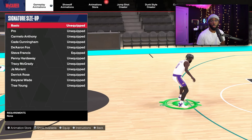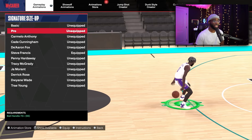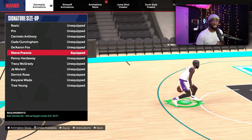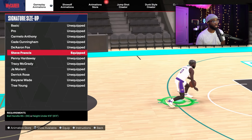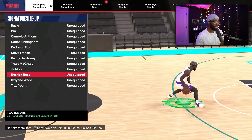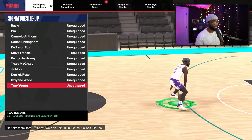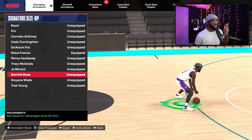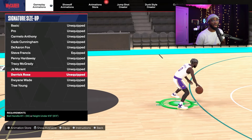For your signature size up, there's only one you should probably be using, and that is Steve Francis — the best in the game, the glitchiest. If you can't get Steve Francis, which requires 95 ball handle, I recommend Derrick Rose at 87 ball handle or Trae Young at 92 ball handle. My tier: Steve Francis at one, Trae Young at two, Derrick Rose at three. All are good if you don't have that 95 ball handle.